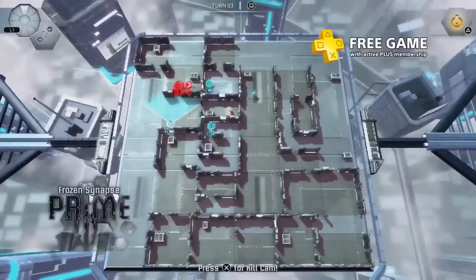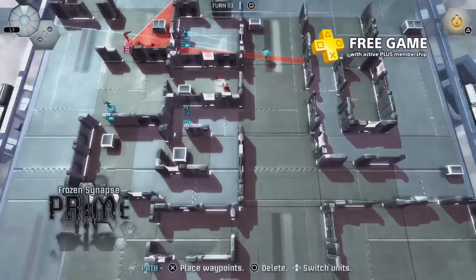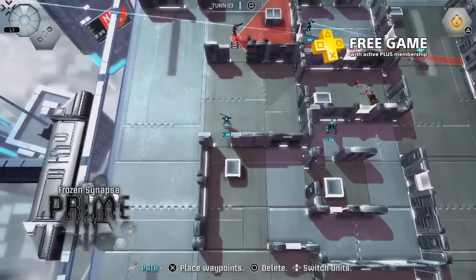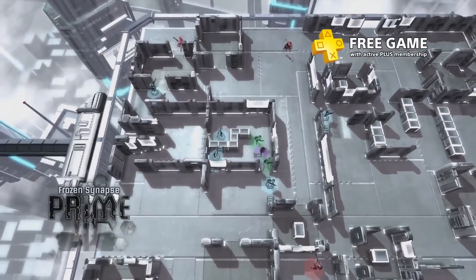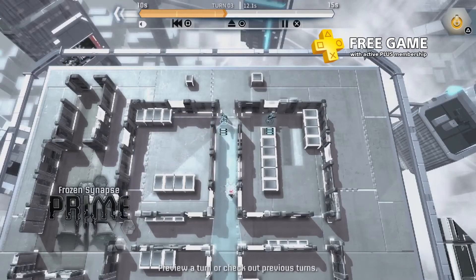Now let's move on to your free PS3 games. If you like a bit of strategy with your shooters, you might enjoy Frozen Synapse Prime. Here you'll direct a squad of soldiers via very specific orders in a top-down battlefield. Set up things like waypoints and aiming directives for your individual troops, then play out potential scenarios before committing to your plan.